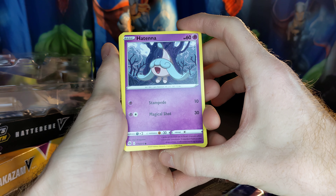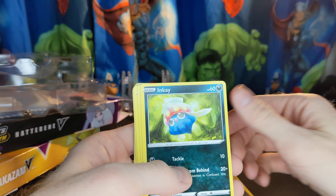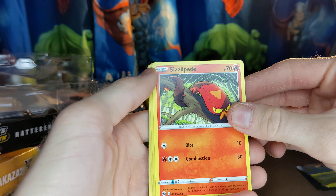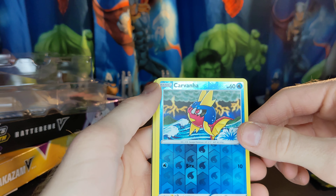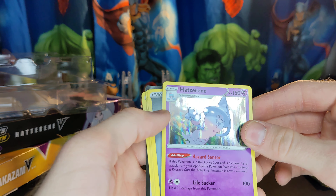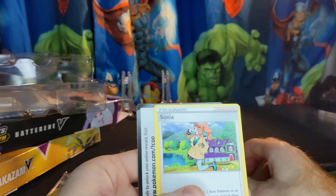We got a Hatina — I wonder if that's related to Hatterene at all. Here we got Nikit. Inkay. Rollcloy. Sizzlipede. We got a Carbonite — that one has the foil going, I like the pattern in the background, that's pretty cool, I guess that's a foil common. Oh, we got a Hatterene — that's a foil rare. And Colorless Energy. We got Piers, Suspicious Food, and Sonia.